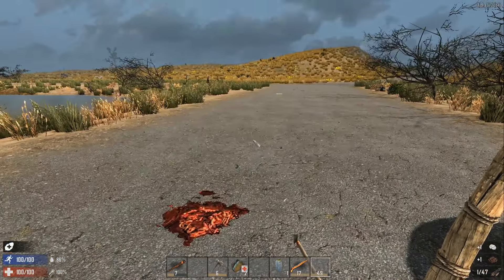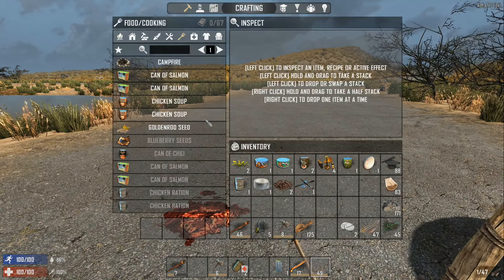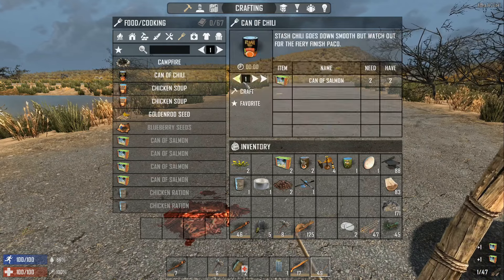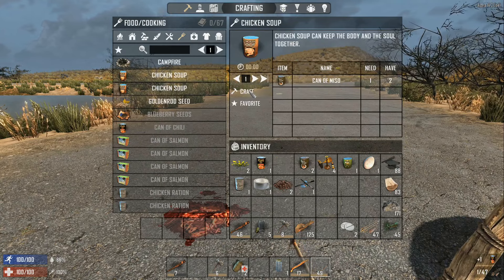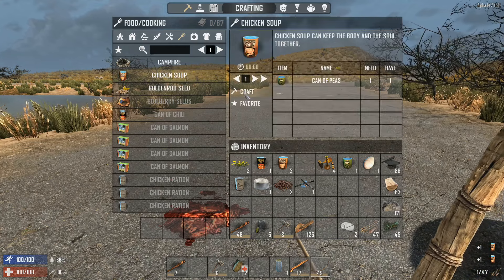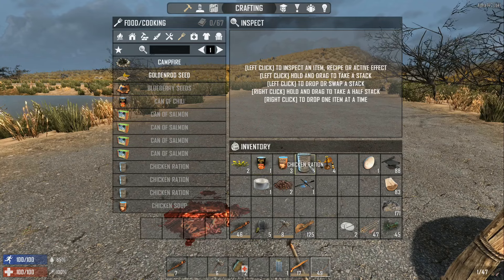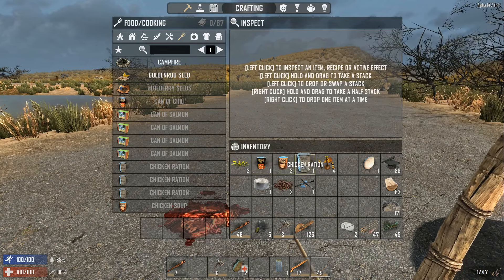I added a mod here to make it a little simpler for me to carry lots of food, condensing everything down to just a few items. We can craft the chili, miso, and peas down to soup, so we end up with just three things. You can also craft two chilies down to a chicken ration.